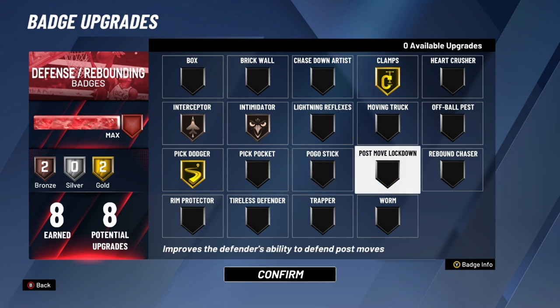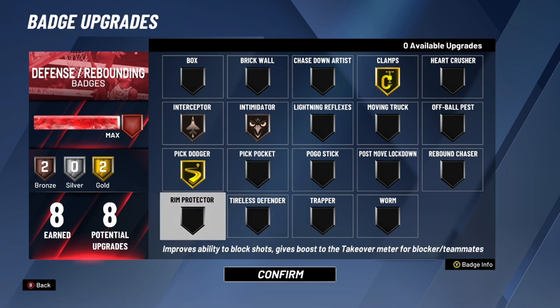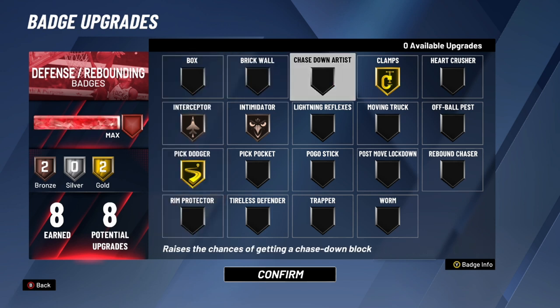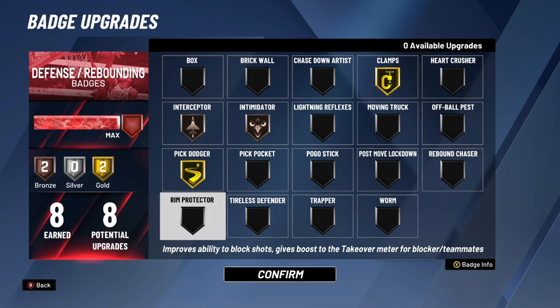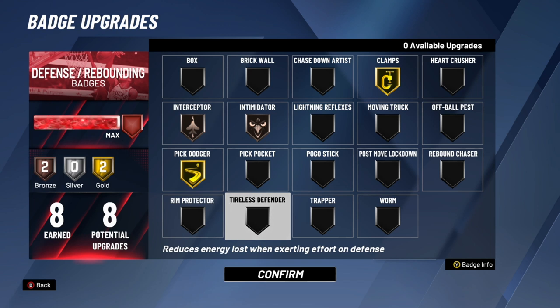Post Move Lockdown — guards don't need it, but big men can put it on. Rebound Chaser is a must-have for big men and even lockdowns — it simply helps you get more rebounds. Rim Protector improves your ability to block shots — I'd prioritize Chase Down Artist first, but if you have remaining badges you can add Rim Protector on top and you'll be blocking nearly every shot in the paint. Tireless Defender helps you maintain stamina on defense if you're running out of it a lot.